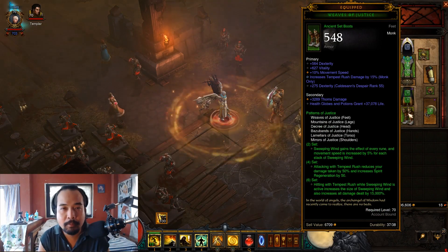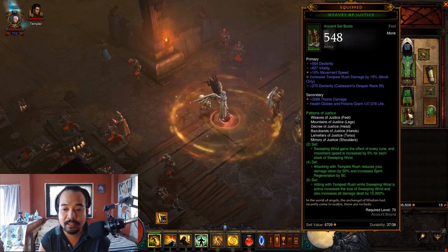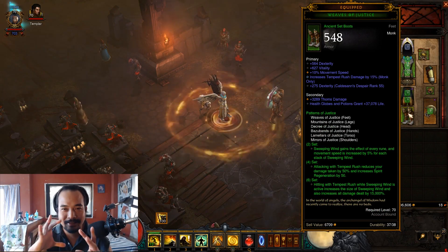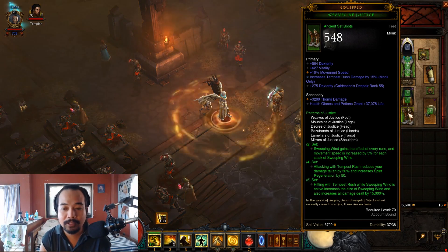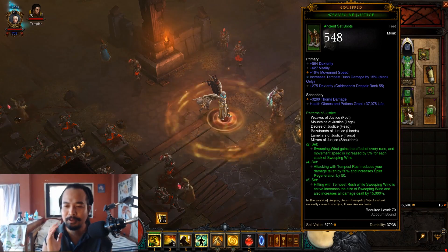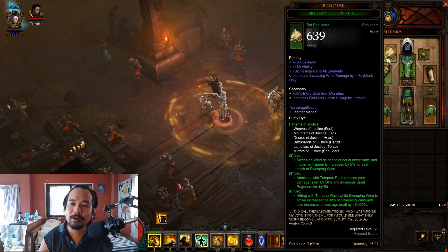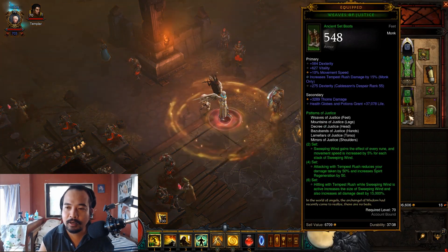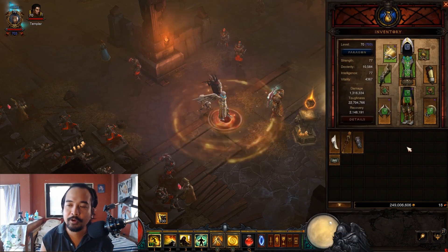Finally, when we get the 6-piece set bonus, hitting with Tempest Rush while Sweeping Wind is active increases the size of Sweeping Wind — the radius is actually super big — and it also increases all damage dealt by 15,000%, which is absolutely insane. You get all of those from your head, shoulder, chest, gloves, pants, and feet. Now let's go into our weapons.